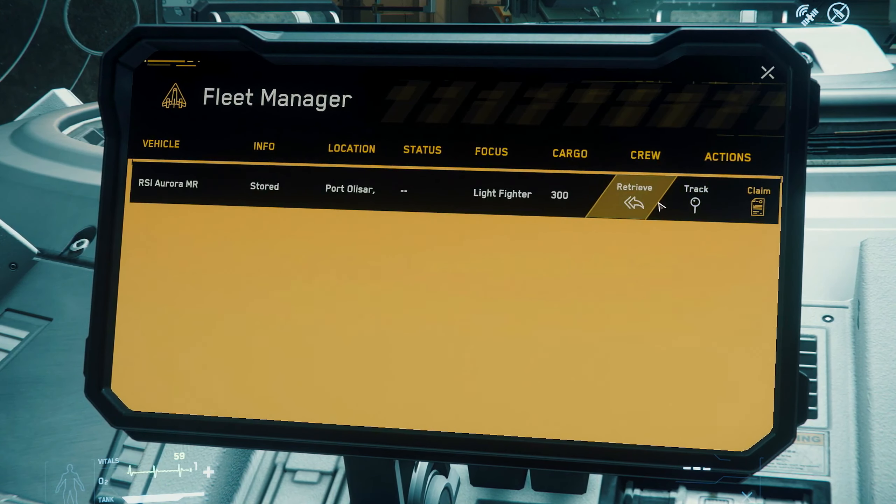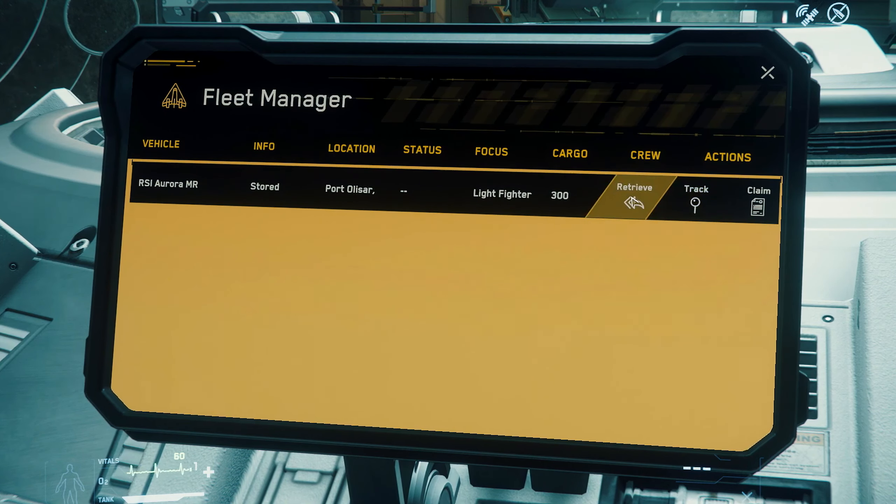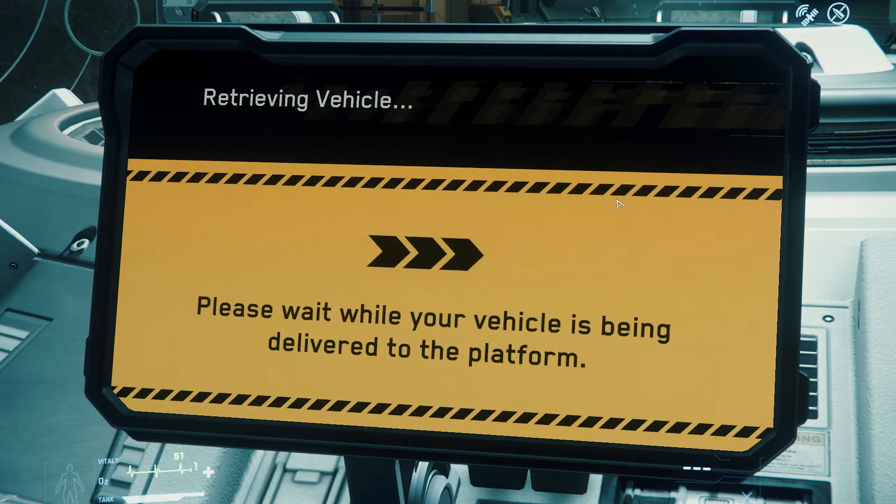On the far right, there are three buttons under Actions. There's the Claim button, which can be used to replace your ship if it happens to get stolen or blown up — space is crazy. There's the Track button, with which you can track your ships that aren't currently stored. But since our ship is stored here at Olisar, we're going to use the Retrieve button, which calls the selected ship to an open landing pad.